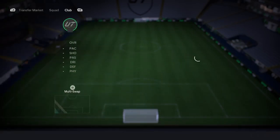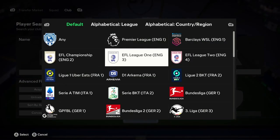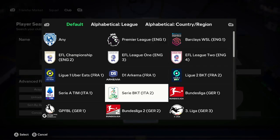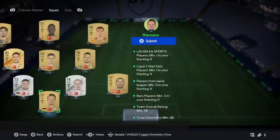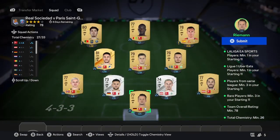Instead, pick a high-rated league like your Premier League, your Ligan, your Bundesliga, your GBFL. For this one I've gone for Bundesliga. Just get yourself six commons from that league.